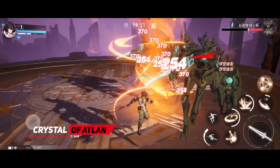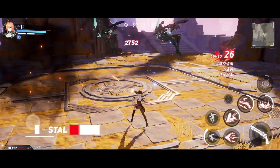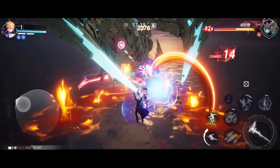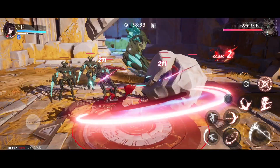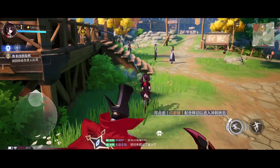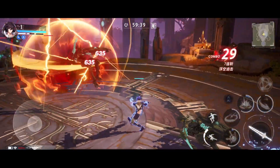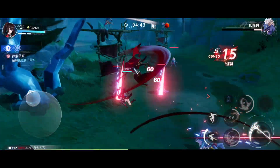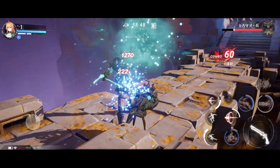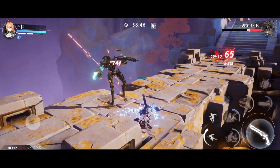Moving on to number 8 we have Crystal of Atlan. This one is an immersive ARPG with 3D visuals similar to Genshin Impact. It does not feature a gacha mechanism. Instead, at the start of the game you can choose from four types of characters and embark on a semi-open world journey of facing monsters and completing quests. Each character has unique skills and abilities, and battles are easy to control. Overall, if you're looking for an anime-style ARPG game, then this game is for you.